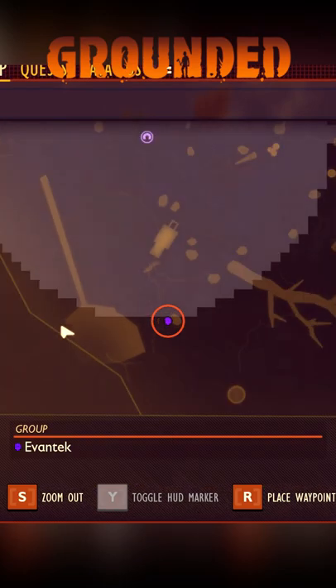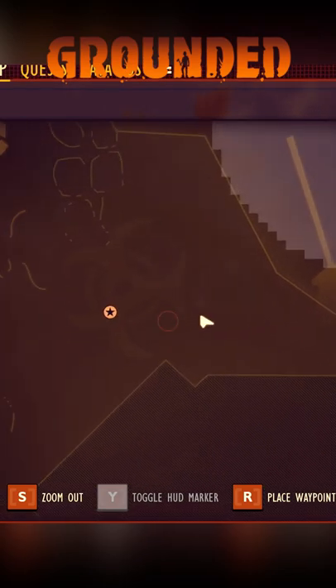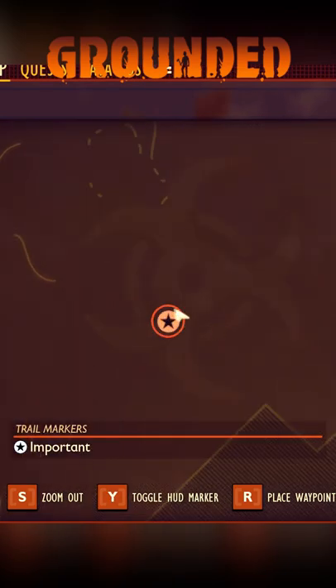First of all, let me show you the starting position for this guide. We are starting at the rake rock point. From this point, we are traveling west to the biohazard symbol, right on the bottom arm of that symbol.